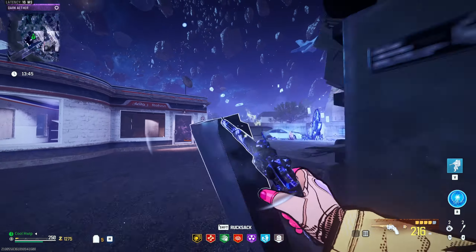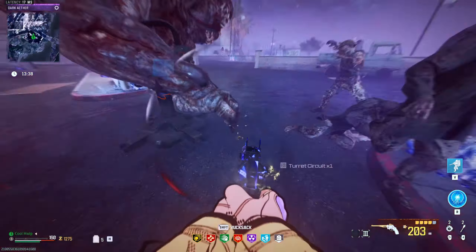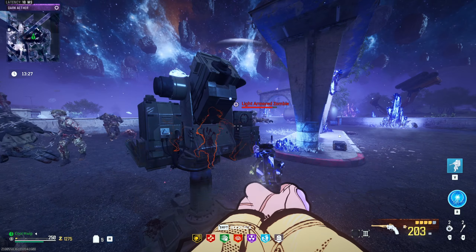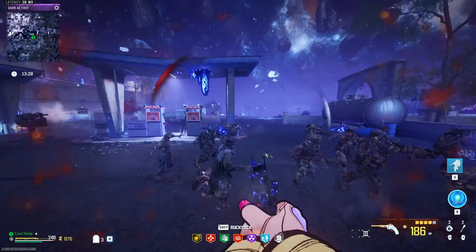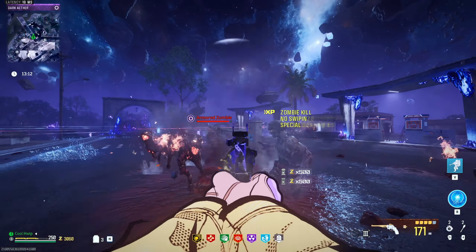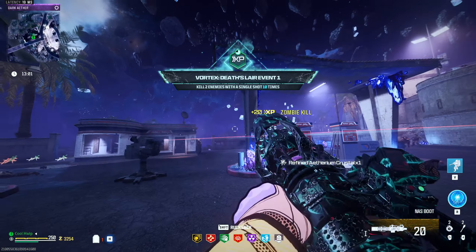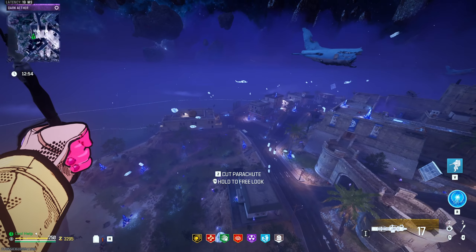We're not doing any damage to this bad boy at all. Did I not put that in? There we go, now it's in. I think we're gonna have a difficult time in this dark ether — I'm not gonna lie, this is not going to be easy. I physically cannot pull the trigger any faster than that. What good does it do me to have a 400 RPM rate of fire when I can't pull my trigger finger that fast?